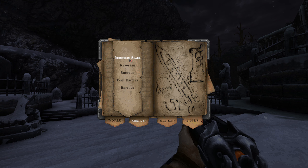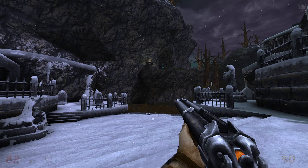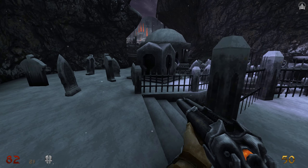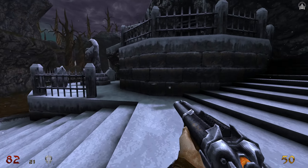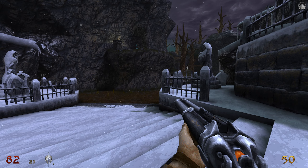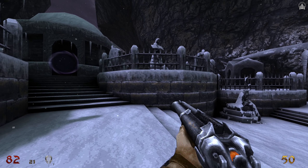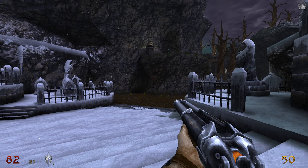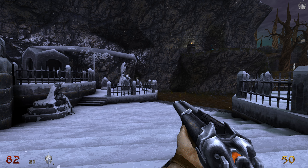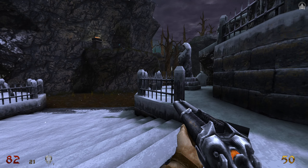Good little time to show off what the game is all about. The weapons we used were: Ruination Blade, Revolver, Shotgun, Fang Spitter, and Retcher. If you like what you see and you're a fan of boomer shooters — Quake and Unreal — you will enjoy this game. It's a fast-paced little golden gem. Full release is tomorrow the 27th. Thanks to Fulcrum Publishing for inviting me to try the full version early. Please subscribe if you enjoy the channel, leave a comment, and have a great day!